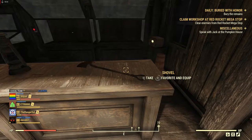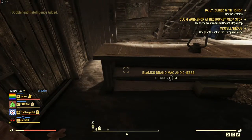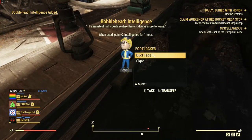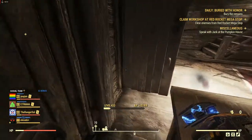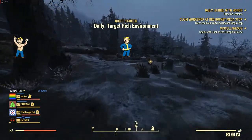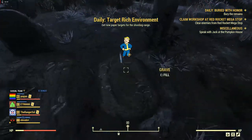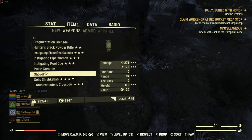Sometimes somebody's just been there before you. There's another shovel just right inside this building on the shelf. So we're going to come over here and interact — but we have to equip the shovel first. So we go over here: weapon, shovel.